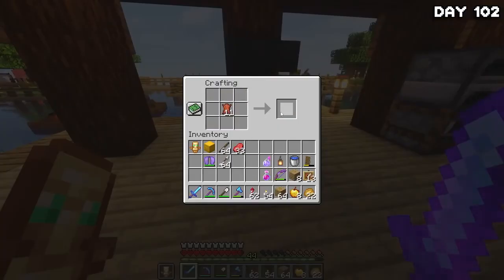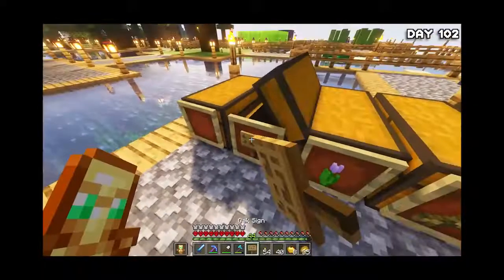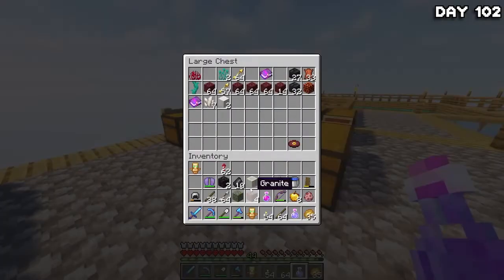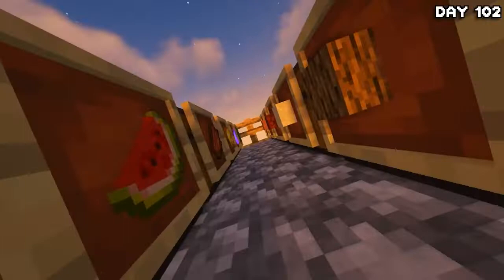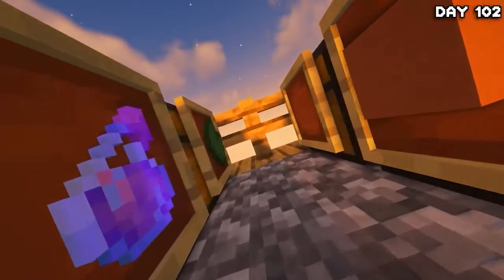After grabbing all the leather I needed, I made and placed down all the item frames and got to work on tidying this absolute mess of a storage system. Past me was a slob, I tell you. And whilst I was sorting everything out, I found 33 leather in the chests. So those cows disappeared for nothing. Anyways, after spending all day and night organising everything, I was finally done and each item had its own organised space.